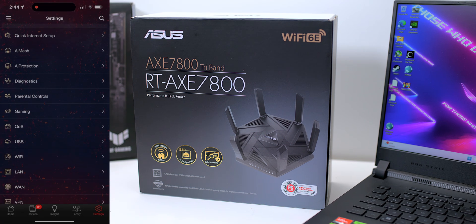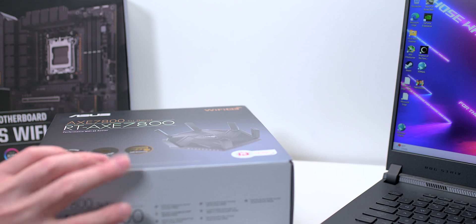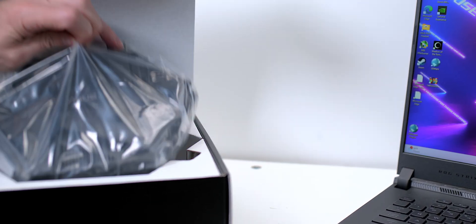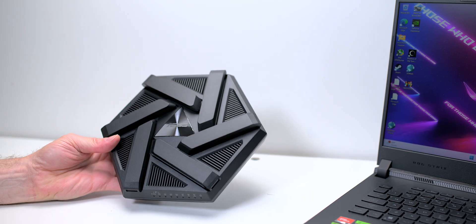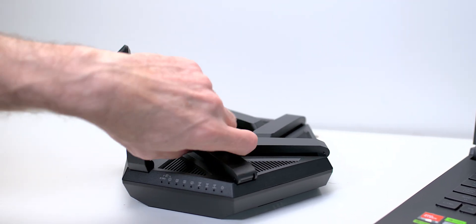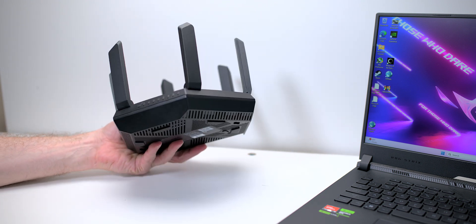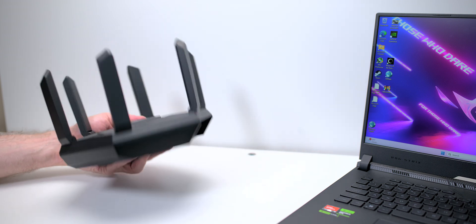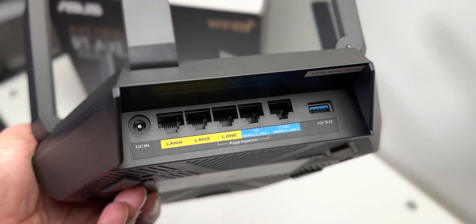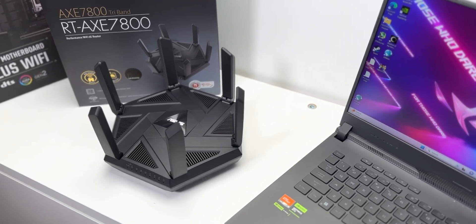It's got great parental controls. Let's have a look at it — it's very easy to set up. It's not like the old days where you had to put the antennas on. Take it out of the box, pull up the antennas, and you're done. There are LED lights on the front, and on the back we have the WAN ports and the LAN ports, plus USB 3 so you can connect a printer or storage device. Simple.